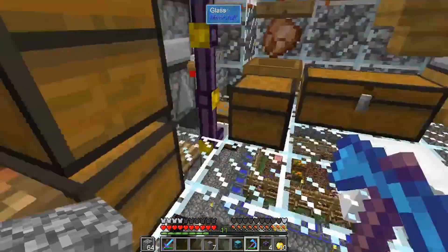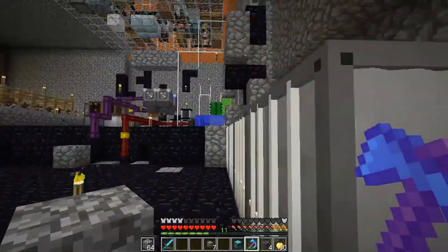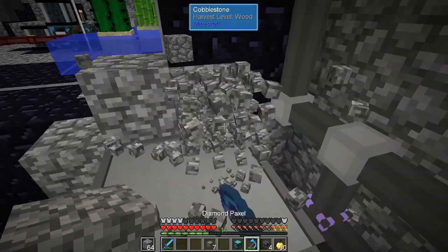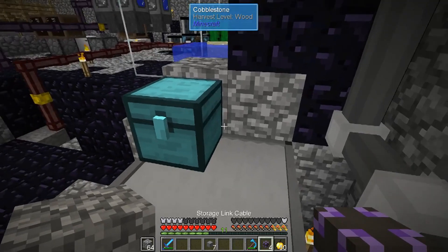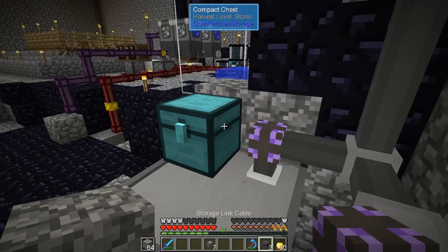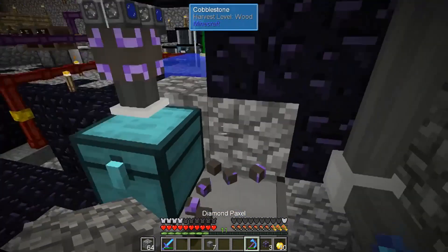Okay so we go downstairs. This will be sort of a - there we go - overlapping station. I guess I'll put it right here for now. Storage link cable. Did I not click that right, or does it not connect to this?